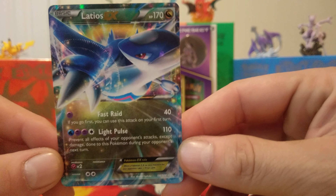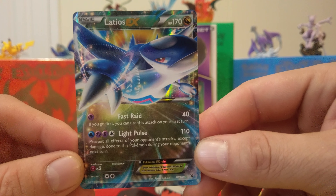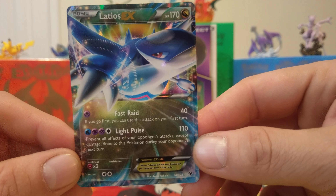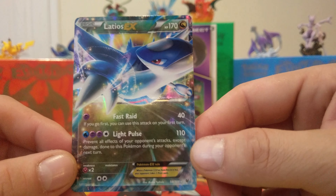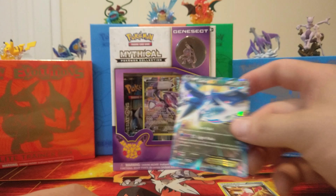Really like this — the Full Art Latios EX. Very nice looking card. Fast Raid: if you go first, you can use this attack on your first turn. Prevent all effects of your opponent's attacks except damage done to this Pokémon during your opponent's next turn. Very powerful move right there. Look at that HP — 170 HP. So it's gonna take a lot to knock him out.